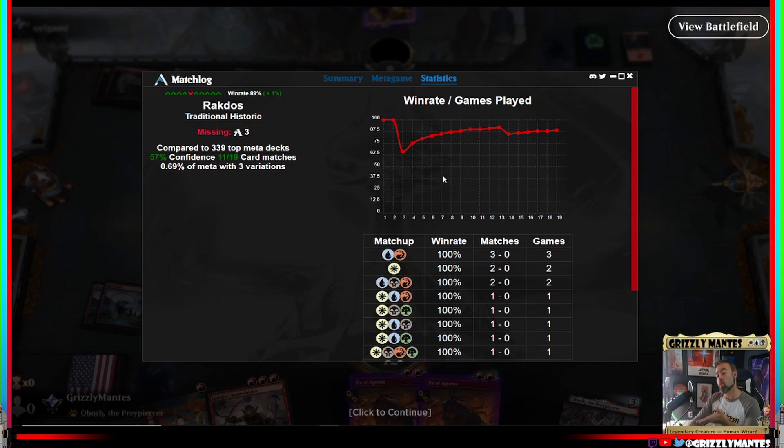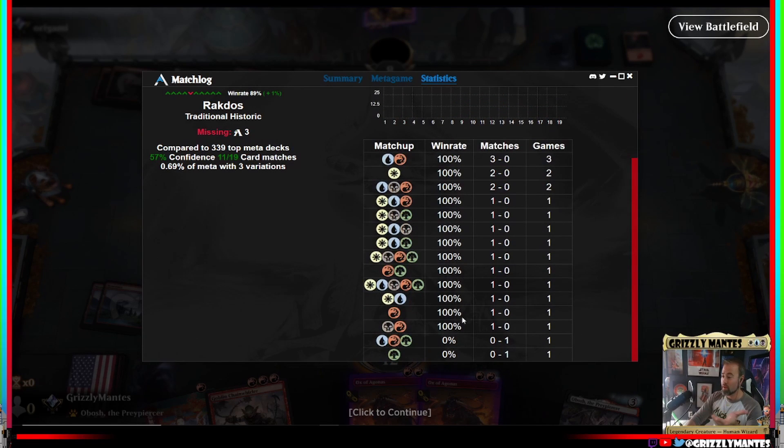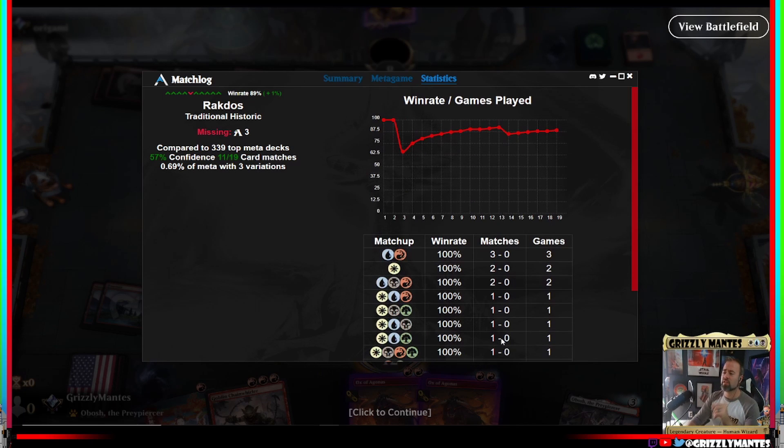So if you're looking for a deck to grind your way through best-of-one — the sideboard's great too, so you can tune it for best-of-three — but if you're looking for a deck with a solid win rate, good gravy, just look at it. I'm going to make sure to pay props to the creator of the deck — I'll hit him up on Twitter. 89% win rate, look at those results. We've been crushing everything. We just hit Mythic, and the only two losses were to an unfair combo deck and a top-decked Craterhoof Behemoth. If you're looking for a deck, this is your deck.